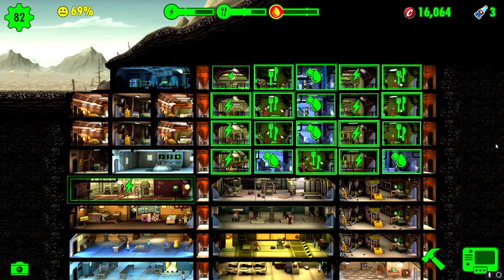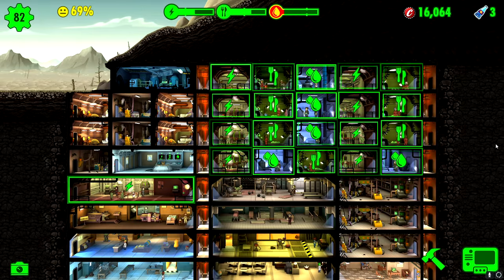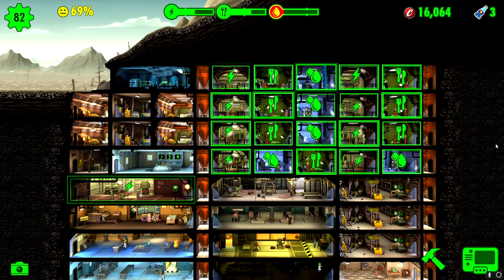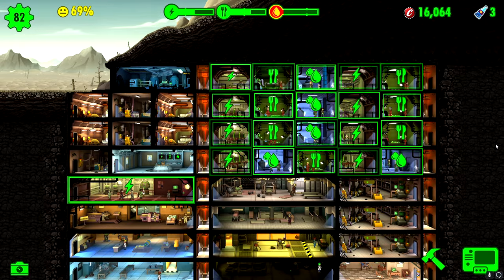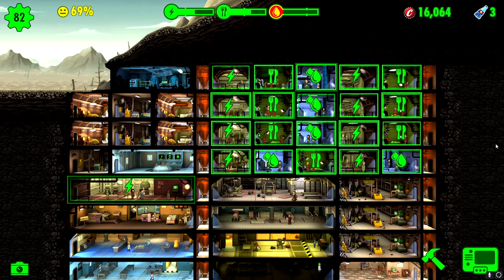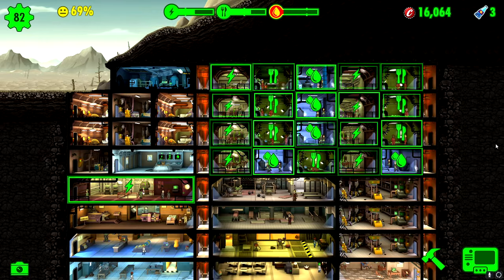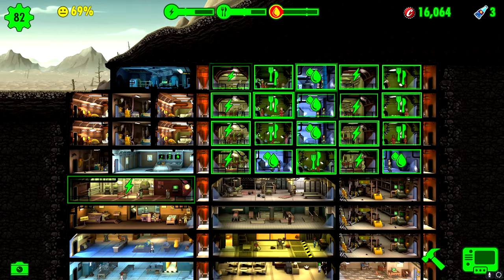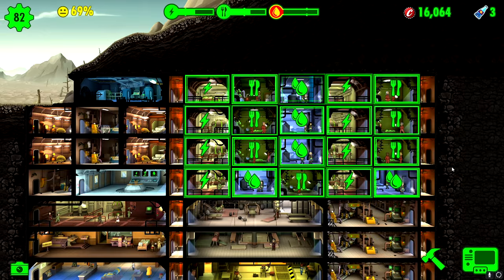We're going to go over four main categories in this video. The first one is how to name your dwellers — pretty simple yet very effective. The second part is how to speed up time; we really mean that — you can make 12 hours go by in 30 seconds very easily. The third part is how to get unlimited caps, and the fourth one is how to find the bowler hat guy.